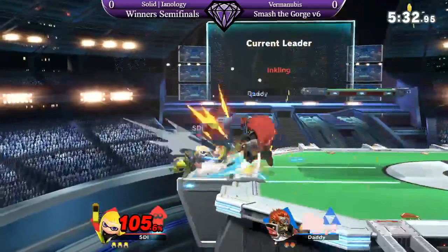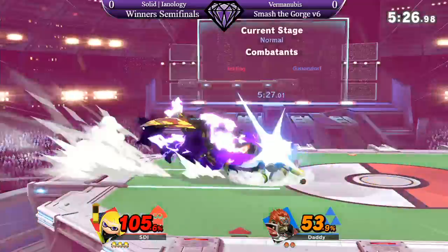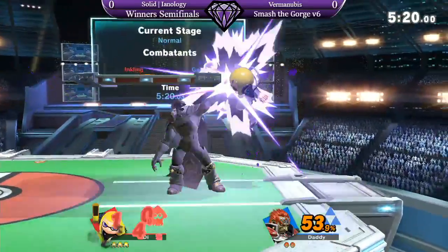Right there — Inkling has a little special state they go into when they dash that allows them to low profile, ducking under Ganondorf's Nairs there. So that's going to be hard for Furmanubus if he's trying to space the Nairs. Nair is just a great tool throughout, though.